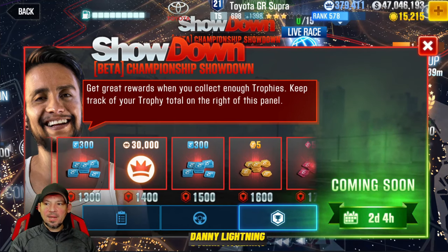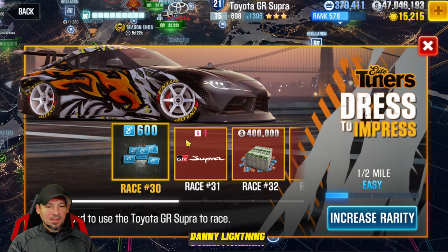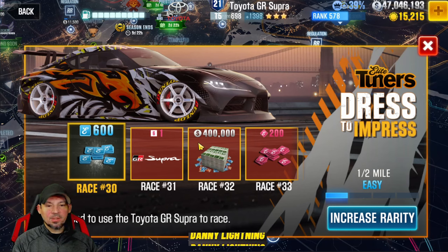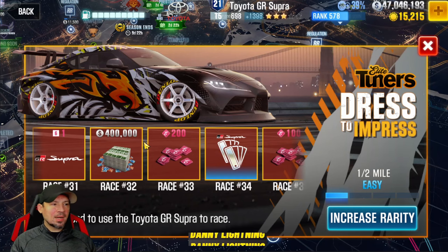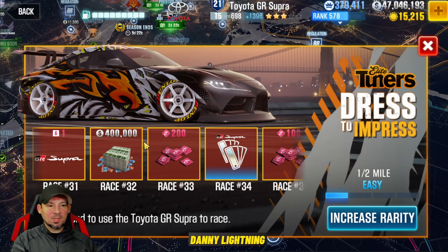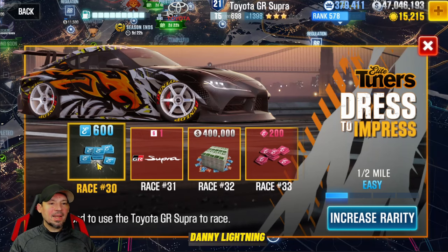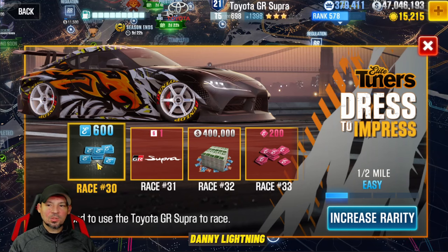The actual Dress to Impress event itself gave away a ton of green tokens — I earned so many from it, it wasn't even funny, and that's how I got my Supra to the level it's at. But once I hit race number 30 I can't go any further until I add a fourth star to my car, so I'm stuck. Most people are stuck — this isn't something meant to get through quickly. I just have to keep collecting green tokens until I have enough to add that extra star.